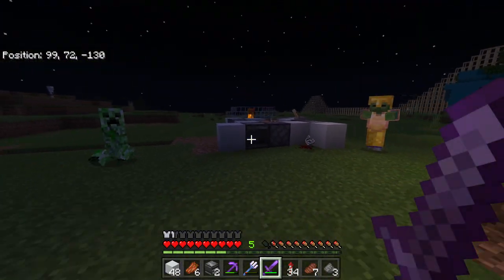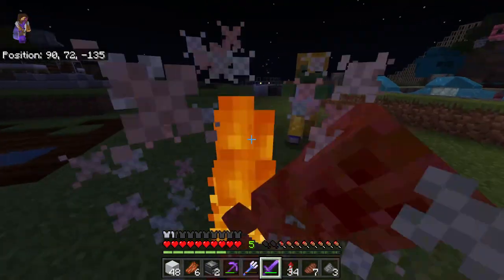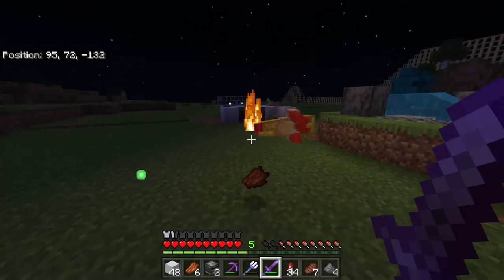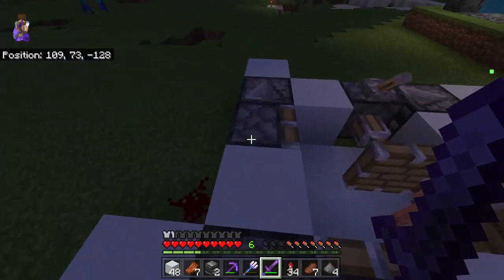We've got to do some nighttime building, which as you can see, it's dangerous. I've made this little thing. Long story short, when you breed these villagers, villagers should go through here and up there and into the kill chamber. However, I kind of didn't take into consideration that you've got to wait for the villagers to grow up first.